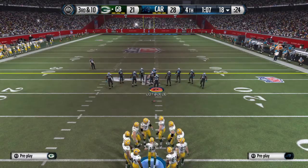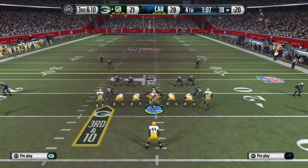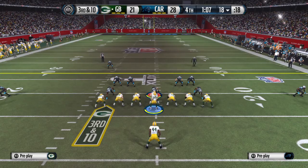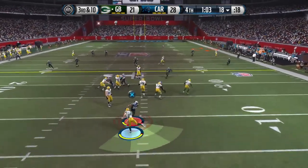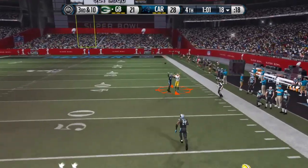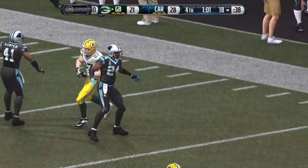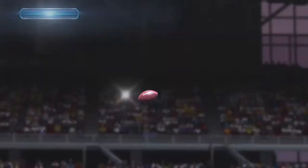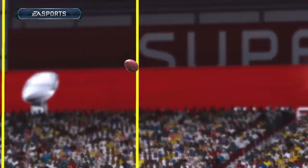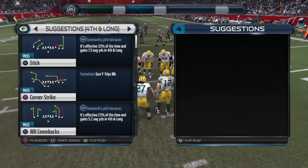Third down coming up, needing a first at this point. Third and ten going deep — and they can't connect. Outstanding coverage on the deep throw forcing the incompletion. That's why he's one of the best in the league — he's aggressive, can take away short passes, but also has the speed and ability to get back there and knock down those deep ones too.